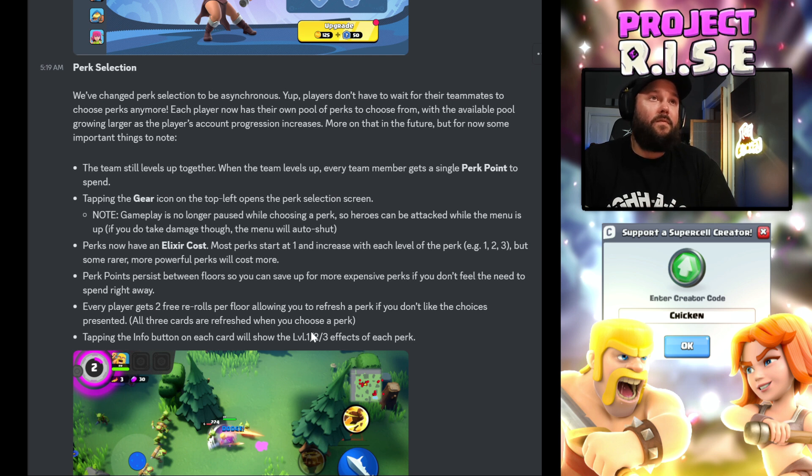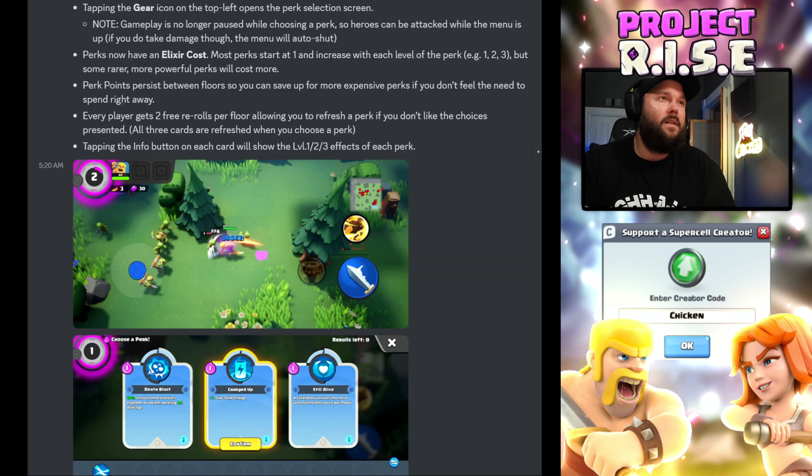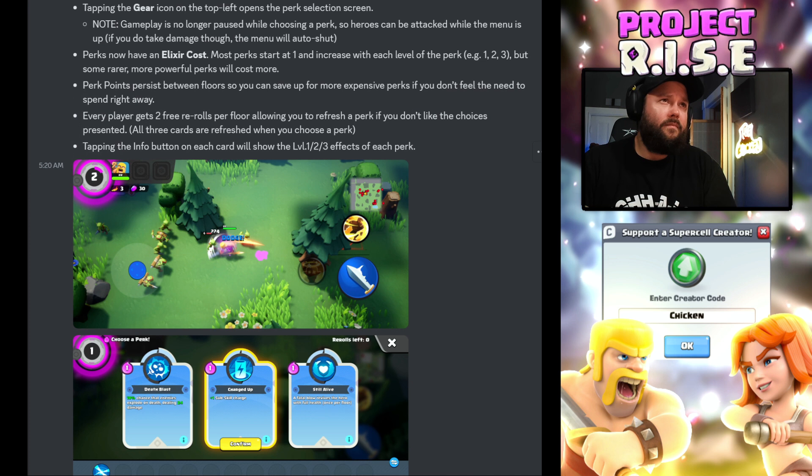Every player gets two free re-rolls per floor, allowing you to refresh a perk if you don't like the choices presented. All three cards are refreshed when you choose a perk. Tapping the info button on each card will show the level one, two, three effects of each perk. So you can still be attacking and fighting while you're choosing a perk at the same time, and you can close the screen and then open it up.